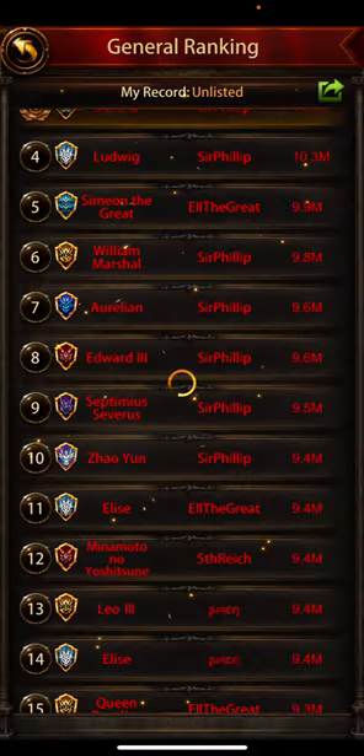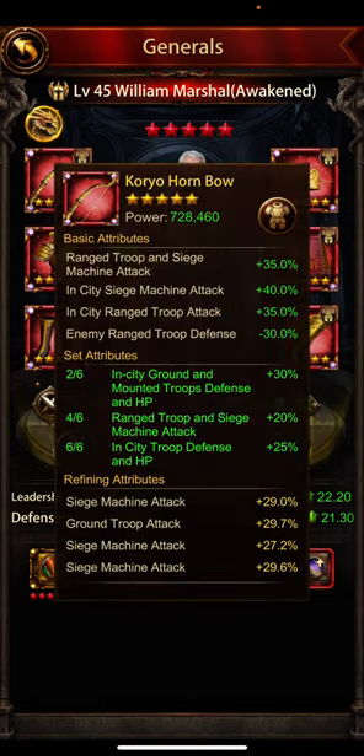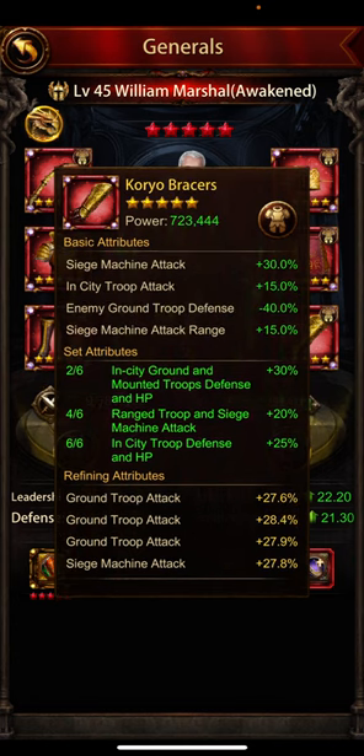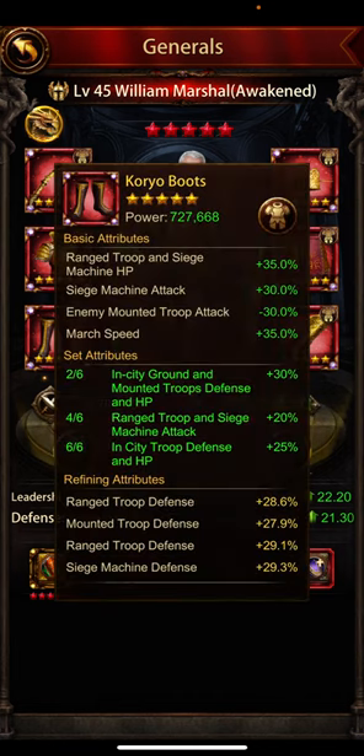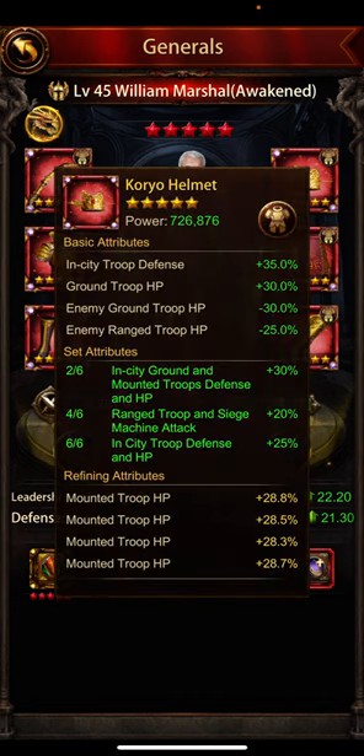William Marshall — he has not ascended anything; I don't think he needs to with his defense. Let's look at his refines. Attack is a mixture of siege and ground, which makes sense. Same here — I think four and four, which makes a lot of sense. Great refines. Range troop defense — I'm not sure why he would want range troop defense; range would engage and only need defense after all his cavalry are dead. I'm not very sure about that.